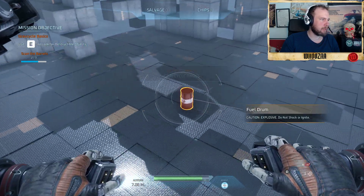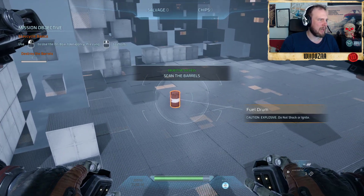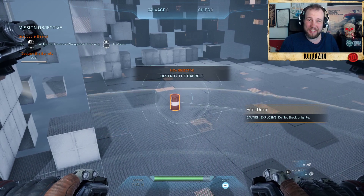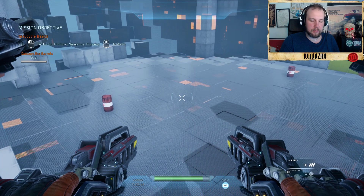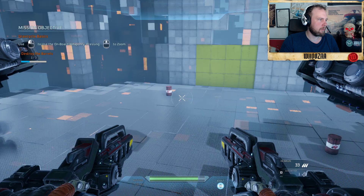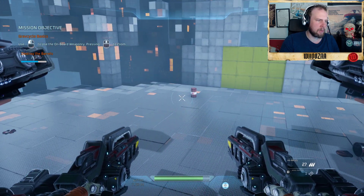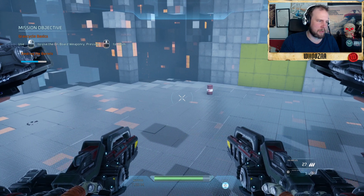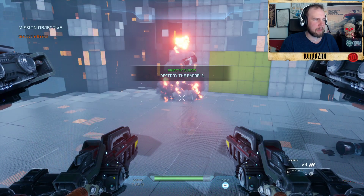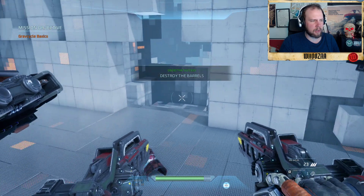Now we have the scanner so we can examine things. Shoot that barrel and details pop up — 'fuel drum, caution: explosive, do not shock or ignite.' When you press the left mouse button the guns come up. You can see down to the left it says 'HV Rifles 0.7' — that's your ammo. Under that you also see the nano emitter.